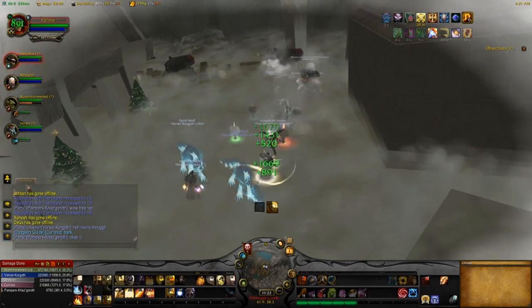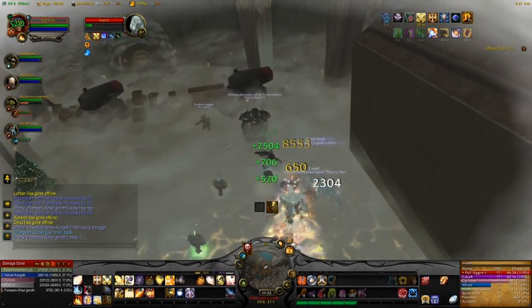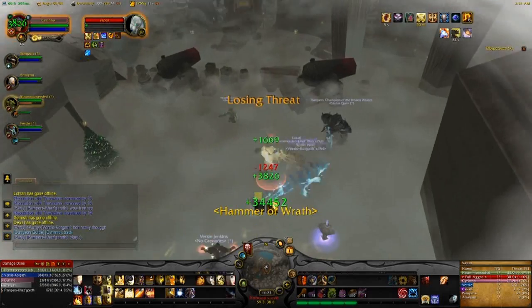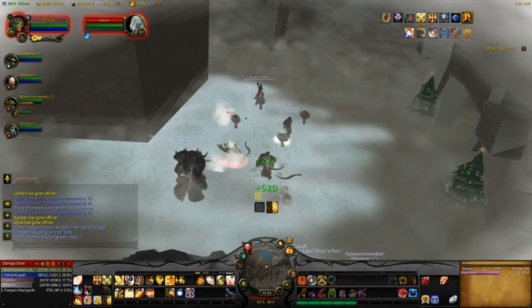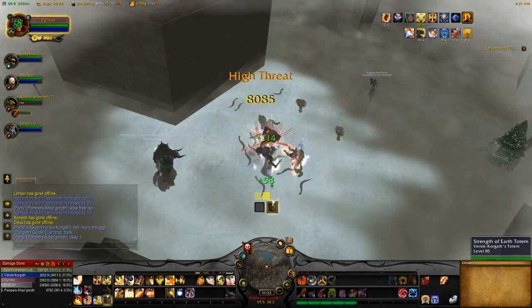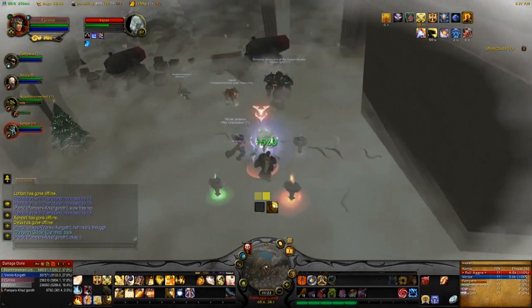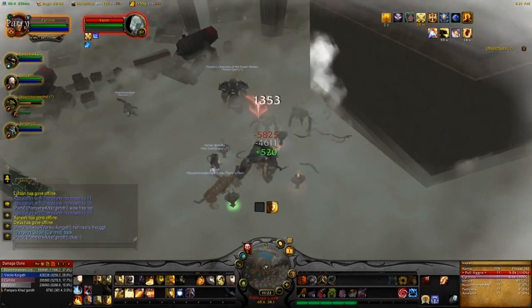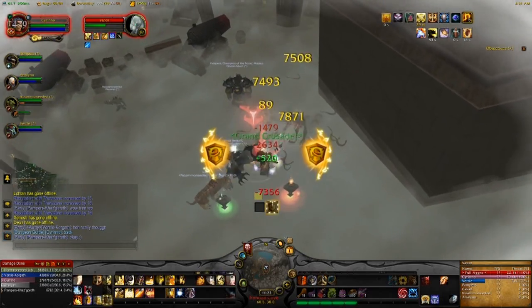There are two phases. The second phase is the Vapor phase, where he spawns lots of little adds. They have to be killed as quickly as possible, otherwise they turn into really big versions of themselves and they hit the tank for a huge amount of damage — each one hitting for around a thousand damage normally, but up to six thousand damage once they grow.